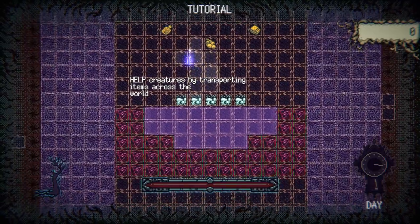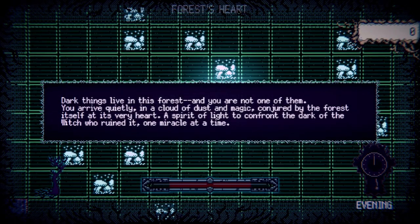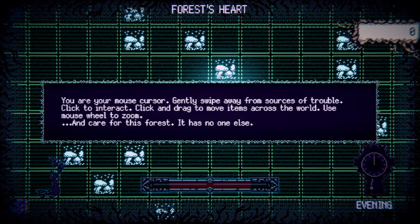So we've got a bunch of mushrooms now. We could create a bridge here and then carry these across to get more of these little mushroom lads. Help creatures by transporting them across the world. So as I understand it, a strand-type game is a game in which you build bridges — that's what I understand, but I could be wrong about that. Dark things live in this forest and you are not one of them. You arrive quietly in a cloud of dust and magic, conjured by the forest itself.